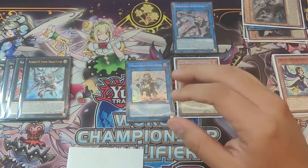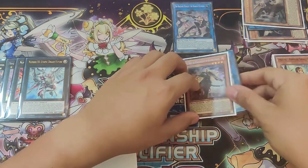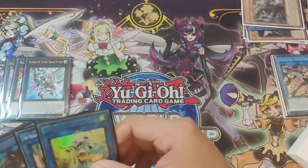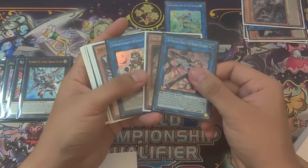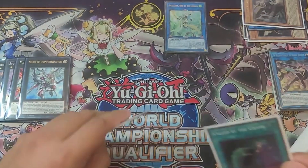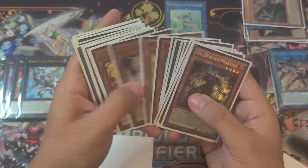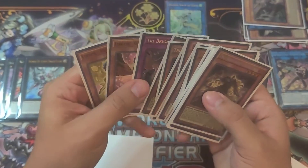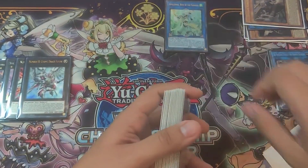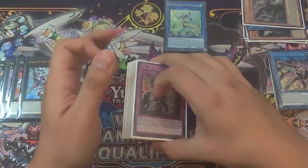We link these three off to summon out Appaloosa — you do this so you can chain block. Chain link one Barabrum, chain link two Farajit. Farajit activates — put this back — and then Barabrum activates to search a Tri Brigade Revolt. We end our turn with an Appaloosa with three negates, a Utopic Draco Future, and a Tri Brigade Revolt, which is really all we need to get going. That's it for test hand number two.